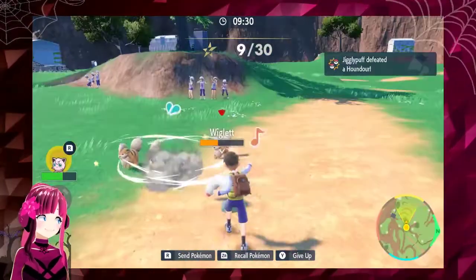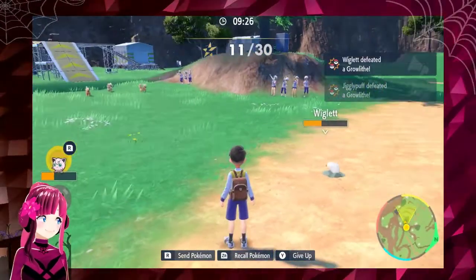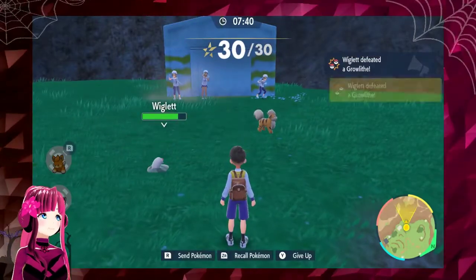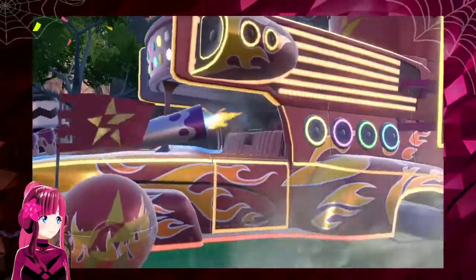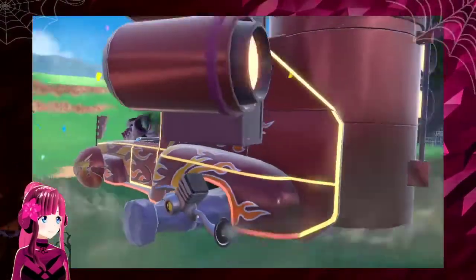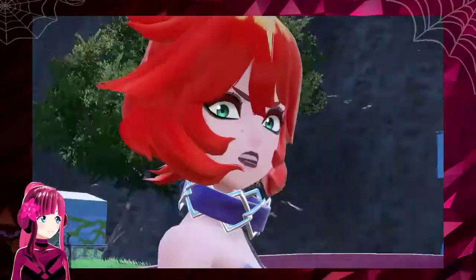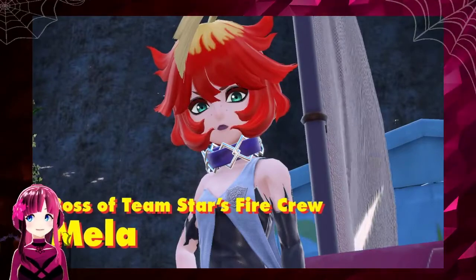Gralitz! They just won't quit blocking the way! We'll need to use Let's Go to defeat Team Star's Pokemon. All the grunts have been defeated at last. Wait, is that some kind of tricked out car? It is! That is a very crazy vehicle. And atop it is Mela, the boss of Team Star's fire crew. She's definitely got some style going on there.